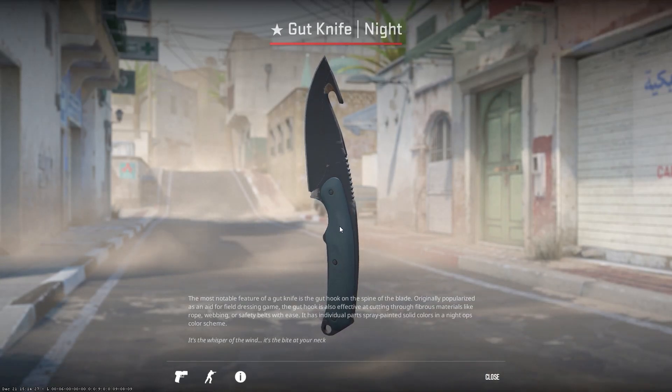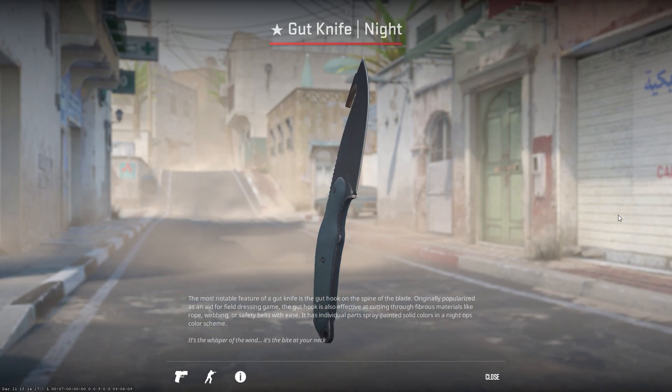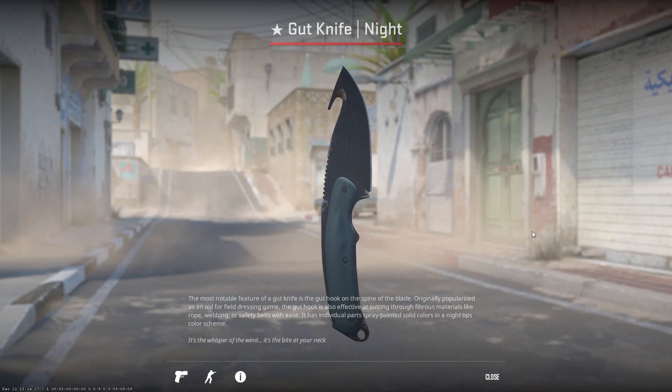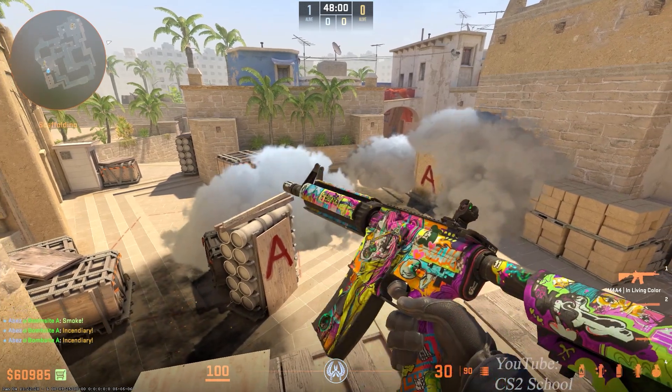At 1,000 subscribers, I'm going to be giving away this Gut Knife Knight. All you got to do is like, subscribe and comment on the video. I will teach you important utilities to use on Mirage A-Site.